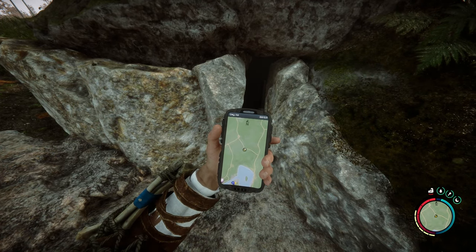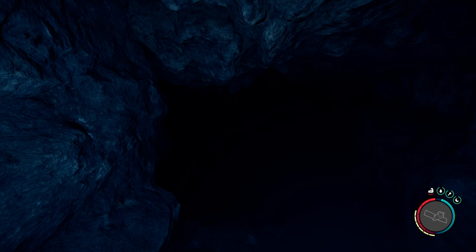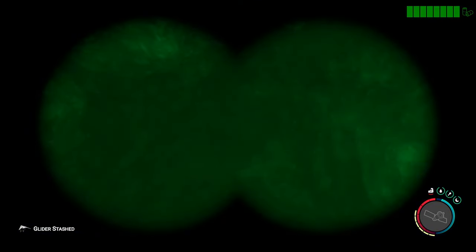I thought this was going to be a bunker, not a cave, but either way we're going in — this is where we need to go next. Okay, I'm in. Night vision goggles activate — wait, that's my hang glider, wrong button. Night vision goggles — there it is. Let's take a look and see what we've got in here.